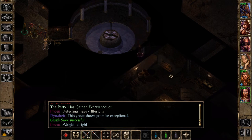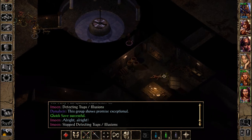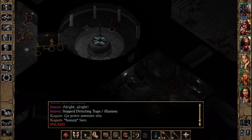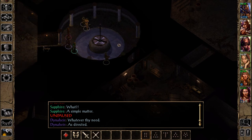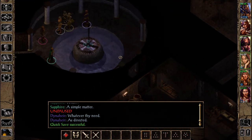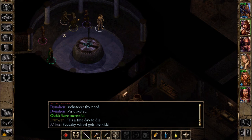Secret door here. We've been in there. We haven't gone in this little area, though. Hello, sword? We can't get to it. It is a fine day to die. Squeaky wheel gets the kick! We're all doing the twitchy dance. Alright. Let's go out for now.